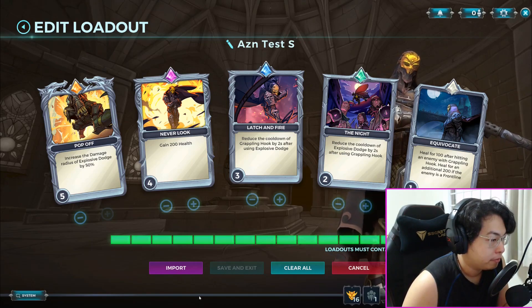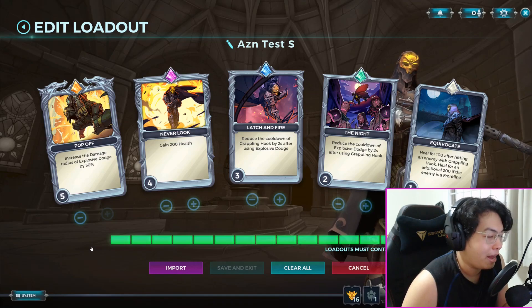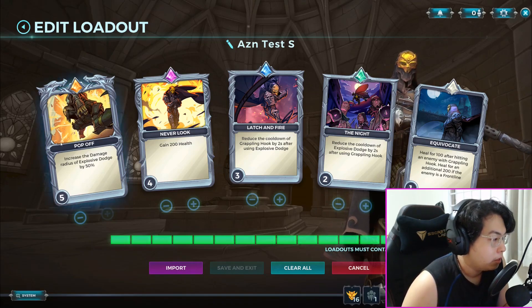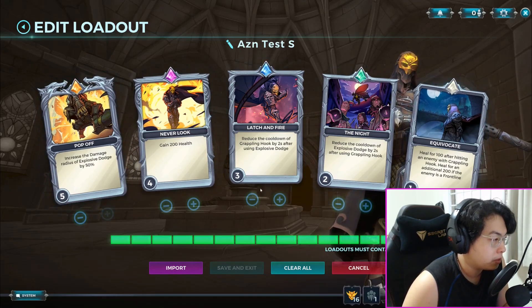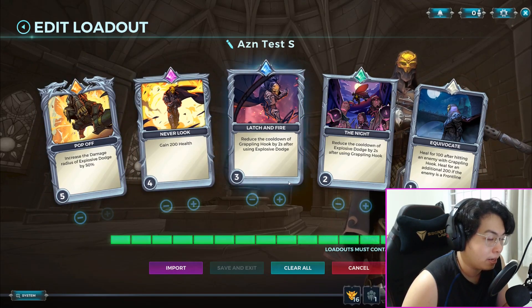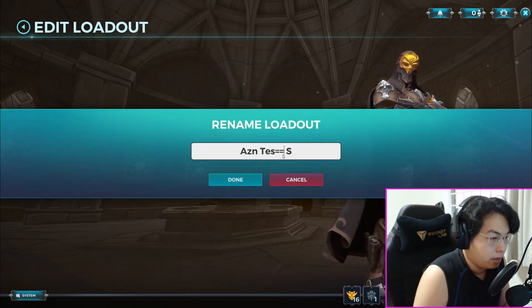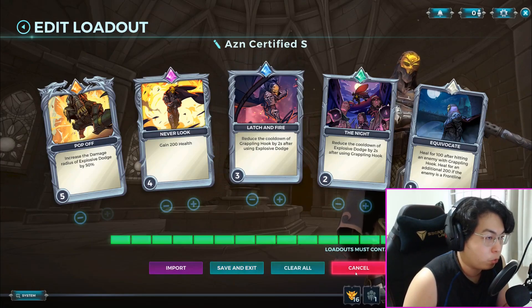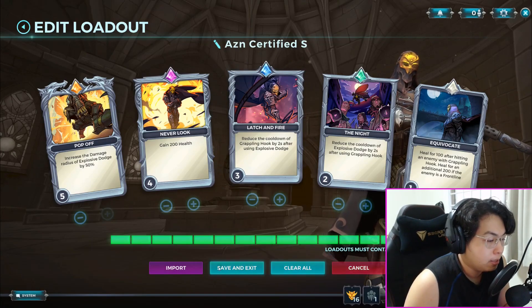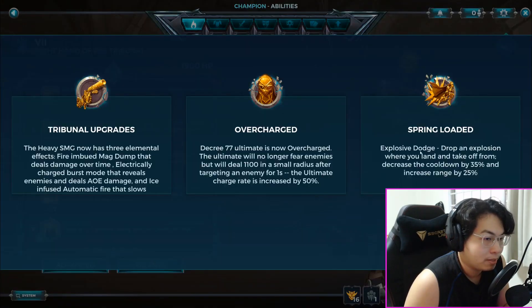V starts out with this particular loadout. It's called the Asian Test S — actually it's certified now — and I'll show you how well it performed based on last night's stream. This build is amazing because it works well with his talent Spring Loaded. Spring Loaded is exactly what makes this build go. I'm going to turn on my cam for a second while I read all this out to you.